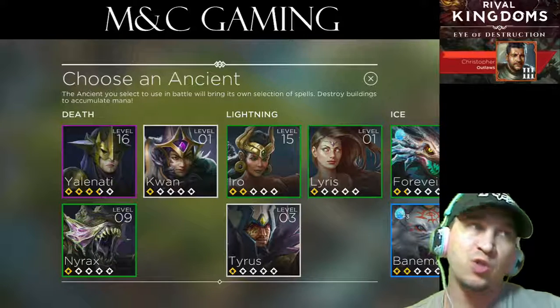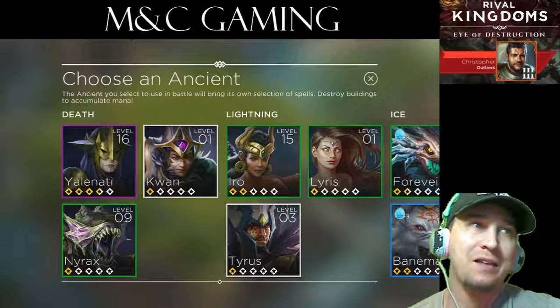There are six classifications of Ancients. There's Common, Superior, Rare, Epic, Legendary, and Mythic.